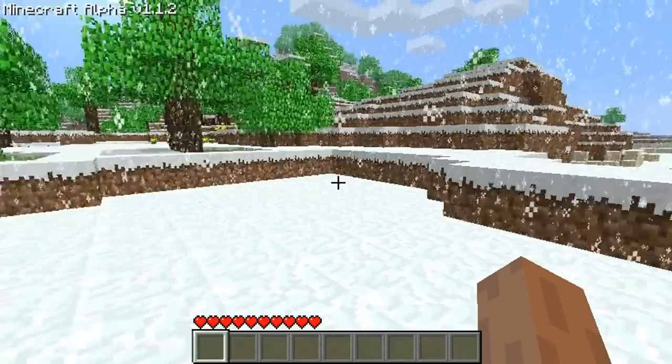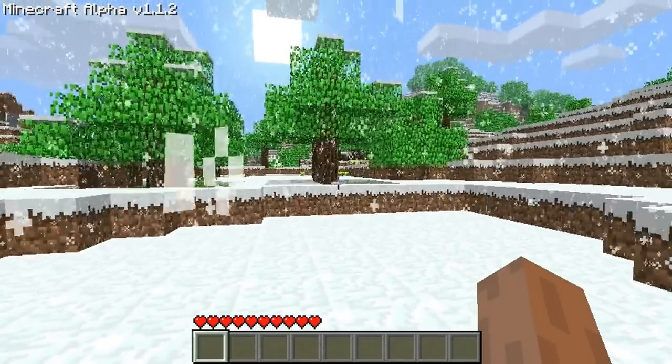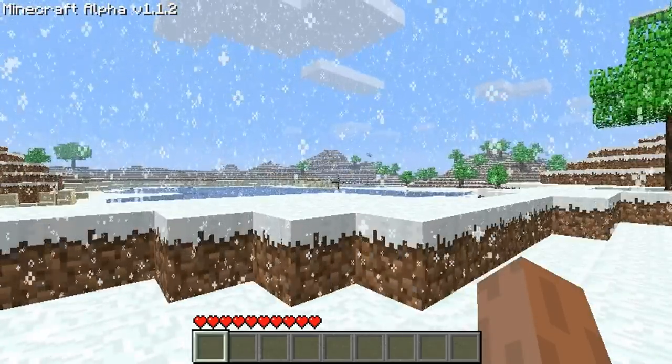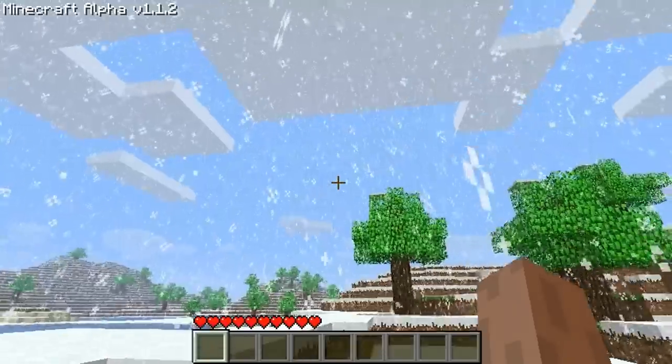To get started on your first day in Minecraft, you're going to need a couple things — you're going to need some wood and you're going to need some coal. And you're going to need to find a place to live, because at night the zombies, undead, skeletons, spiders, and all kinds of nasty things are going to come out and try to kill you.